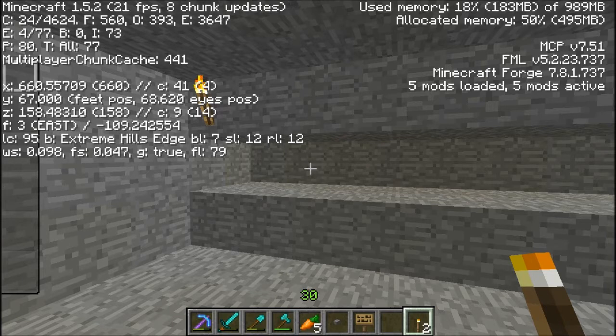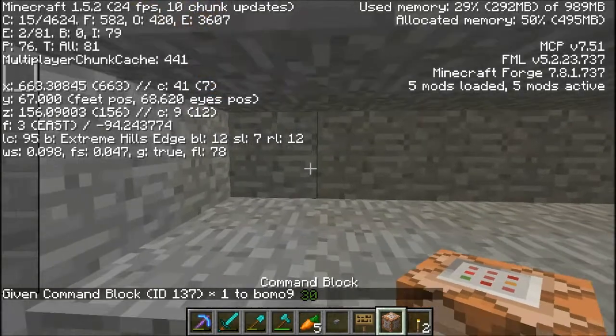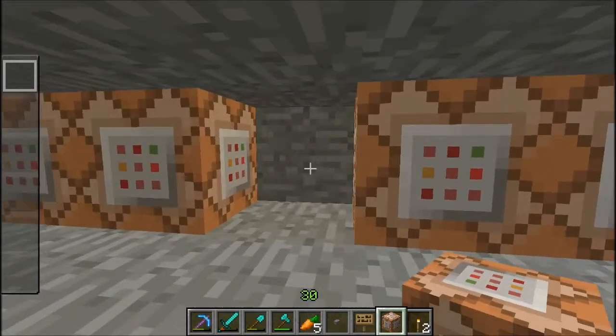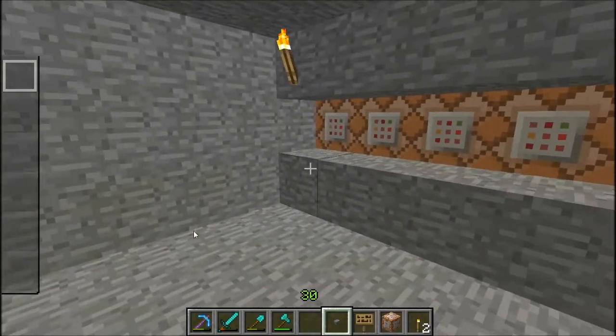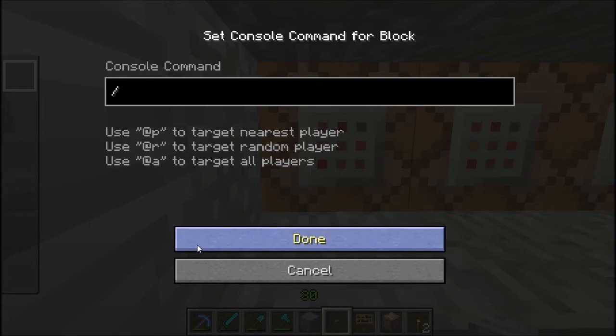I'm going to go copy the location of this: it's 660, 67, 158 — no negatives. If you wonder where I copied this system from — if you know the PvP video I put up yesterday — I've been saving that for a while and just wanted to get it off my computer, so I uploaded it and got rid of it. That's the copy system I'm doing right now, I just want to know how to do it.